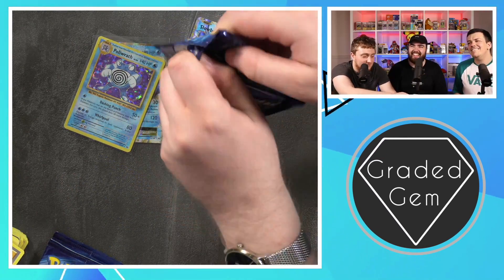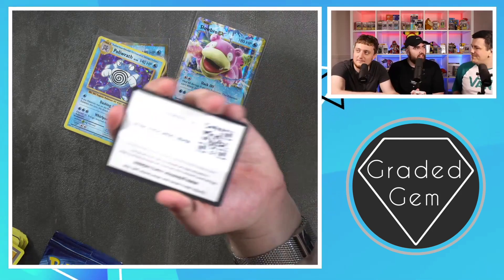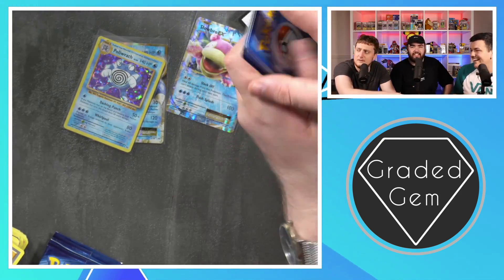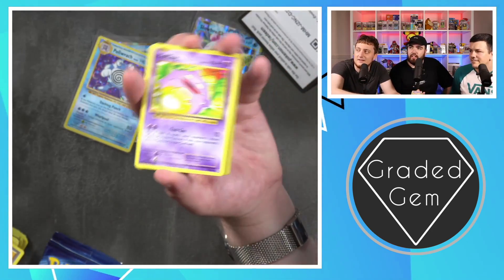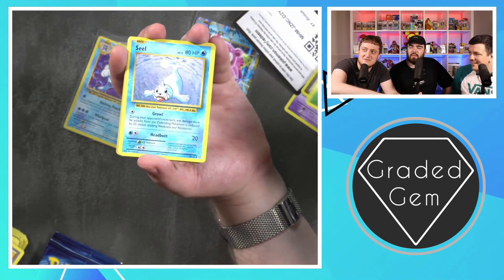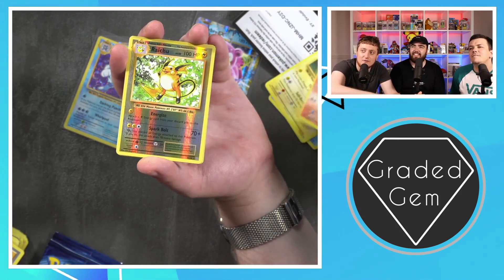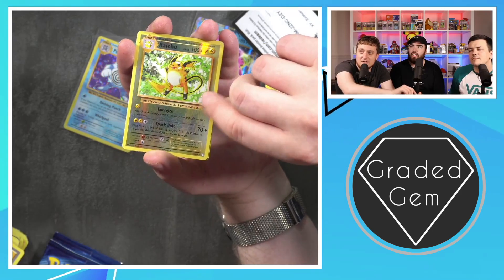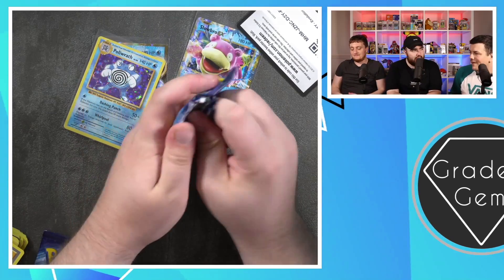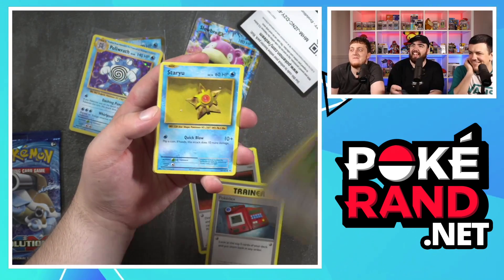Right, I'm going to bring this back to some level of professionalism. Fury Energy, Voltorb, Tangela, Poliwag, Metapod — oh, I'll take that. Got the holo, you got a point. That's a point. 4-2, we're losing so bad. Come on Tom, get us back in here. The Charizard was in this pack. Okay, I said that about every pack, but this one had the Charizard art, that's why I said it.